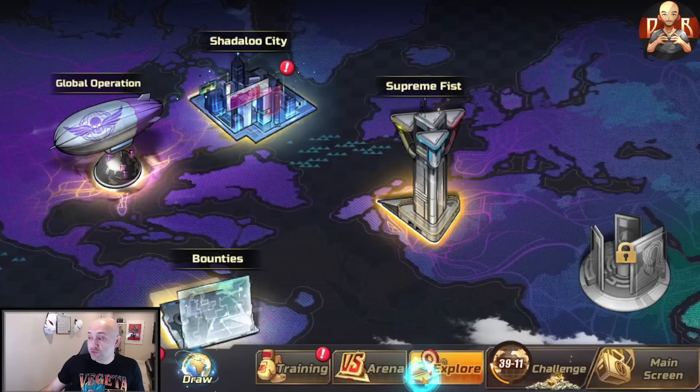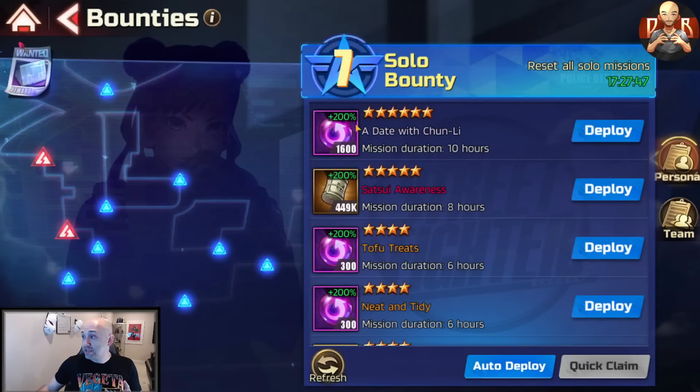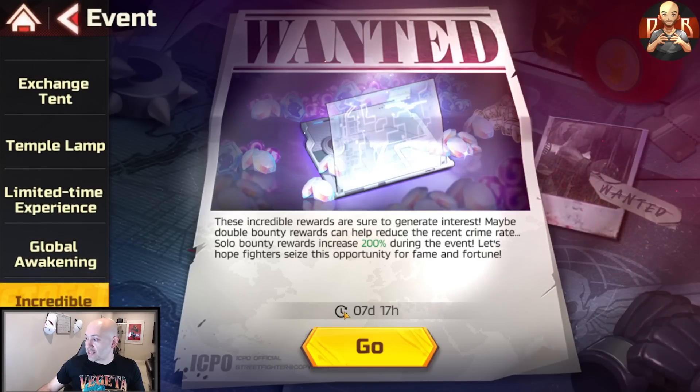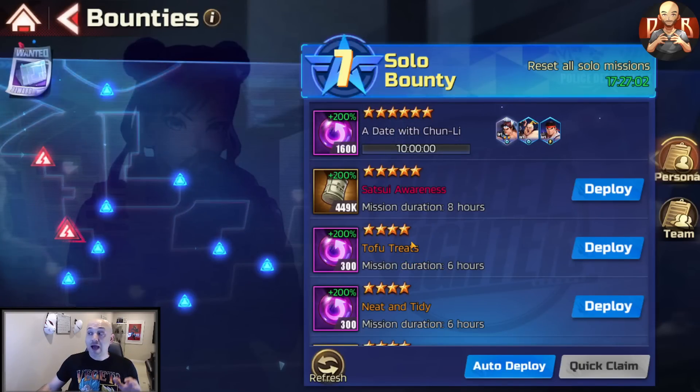Another important use — specifically for higher-level players — is during the Bounty 200% bonus period. This happens approximately every two weeks and lasts for about eight days, right after the Guardian event. This is an amazing time to use your diamonds to refresh bounties. Normally SSS bounties give 800, but during 200% they give double that. Breakstones are a vital and scarce resource, especially for free-to-play, so this is where you want to use diamonds. I'd recommend refreshing at S to SSS level — anything below that is not worth the diamond value.